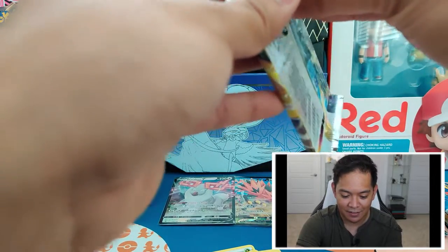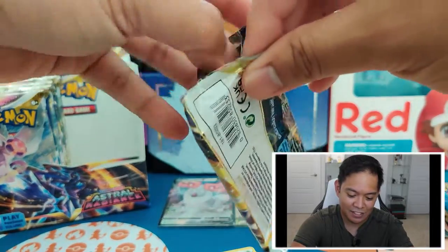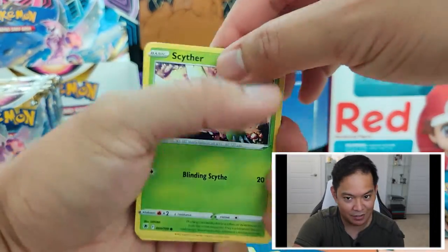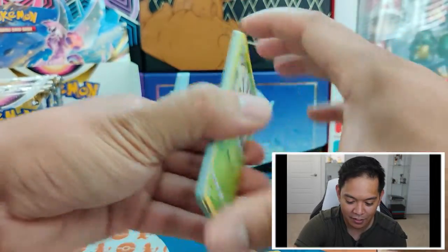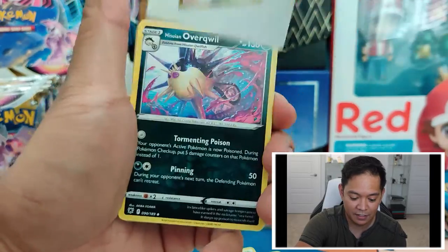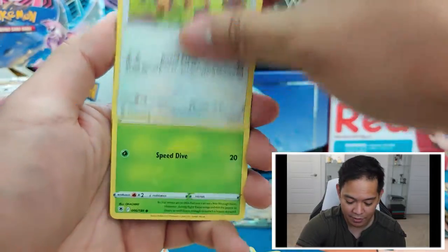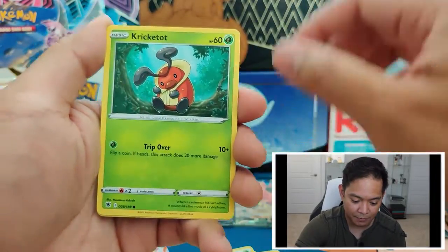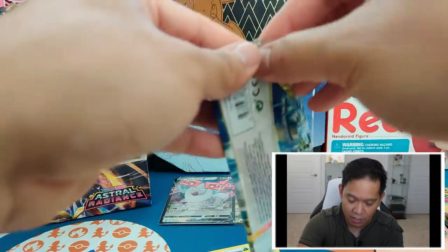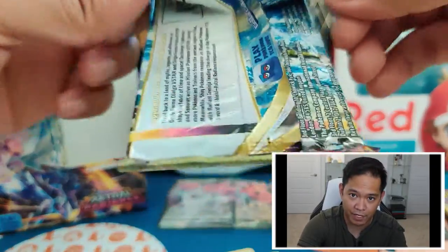As I was talking about whether sometimes when you open booster boxes they kind of shift to the norm a bit in terms of pull rates — the pull rates on this set so far, at least from this first half of booster packs, is insane. Not even halfway through this booster box and we've pulled a full art, a gold card, a couple of Trainer Gallery cards, our first Radiant — the Radiant Hawlucha — as well as a couple of V cards: the Luxray V and the Wyrdeer V.